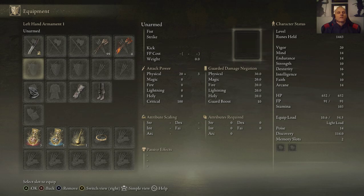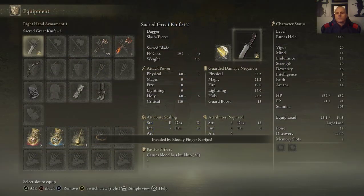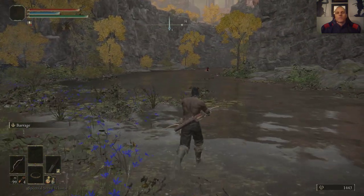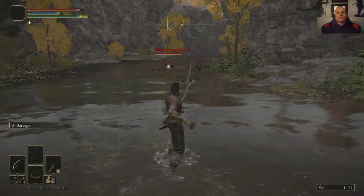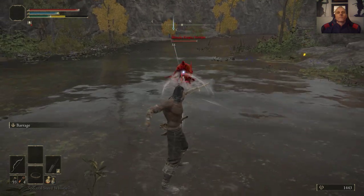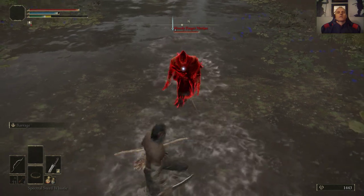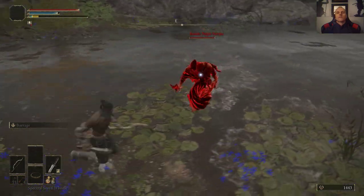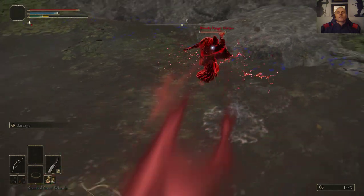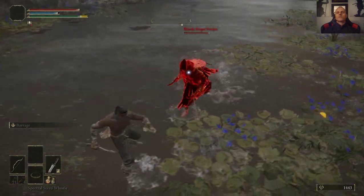I've got to quickly shed my stuff. All right, there's the bloody fingering, and I am light. I'm going to stick with the bow for now. Let's lock on him. I think once you wound him, he's pretty good. Watch out for that — that's the Reduvia Dagger, and that's the thing we're looking for. We don't want him to run and hit us with it.